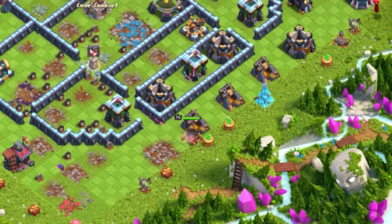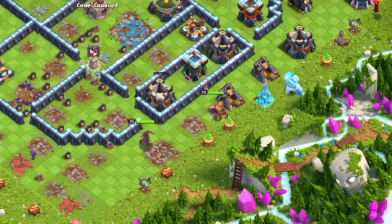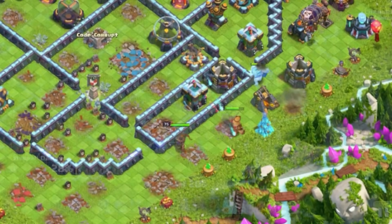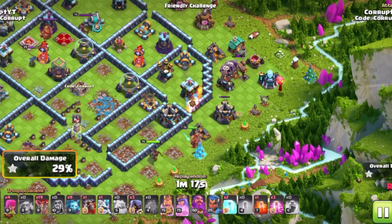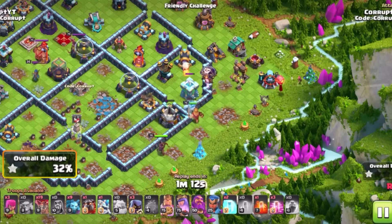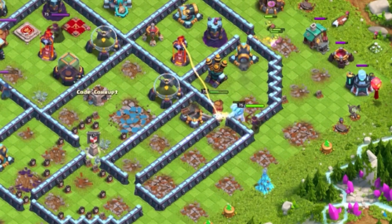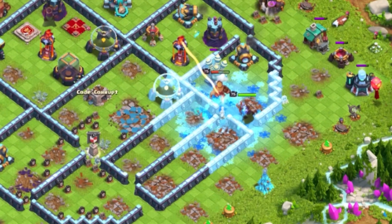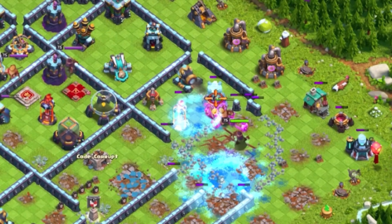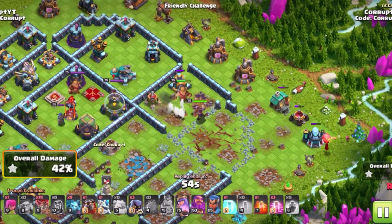You want them to go in for an enemy Hero, like either the Royal Champion or Queen, but also you want to get some key defenses down. What is nice about the Barbarian King is, since he has the Earthquake Boots, you can use that to your advantage. Pairing this with the Barbarian Puppets can be one of the best abilities to take — it's a very good way to easily push him in, using Freeze Spells to deal with single-target Infernos if there are any. You should be able to get a clear and established funnel set, getting rid of as many key defenses as possible, allowing you to start your Lava Loon.